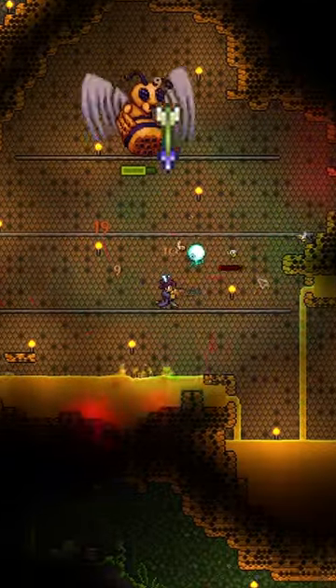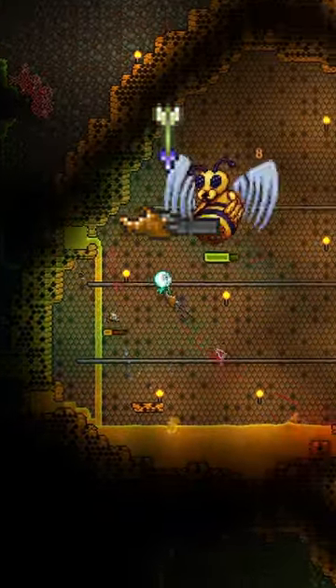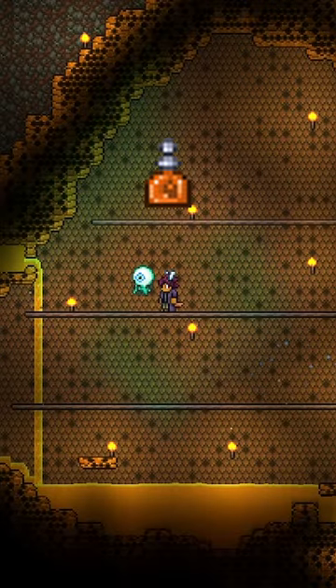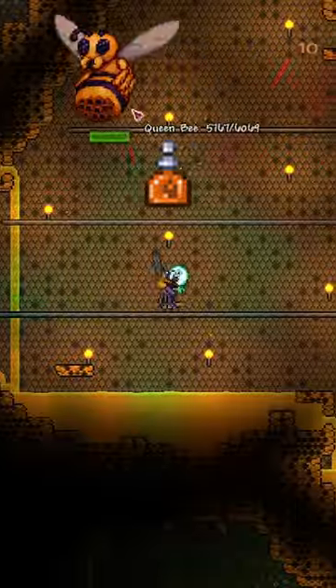Jester arrows are great against the bee summons, but the mini shark works wonders too. If you're having trouble predicting the dashes, use a hunter potion so that the boss is highlighted in red.